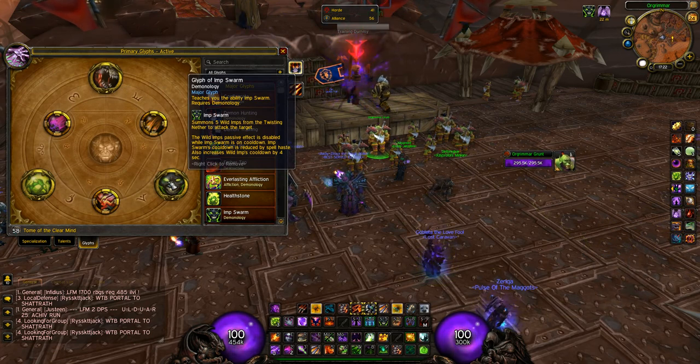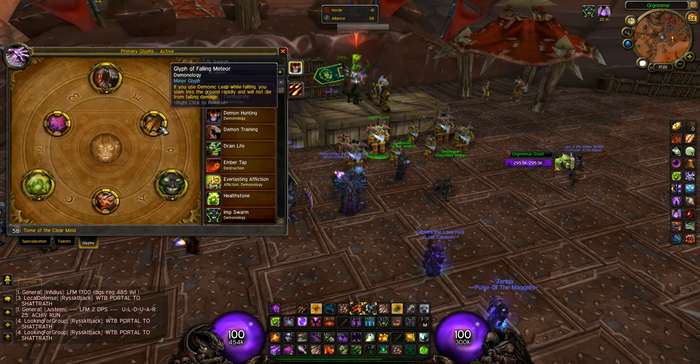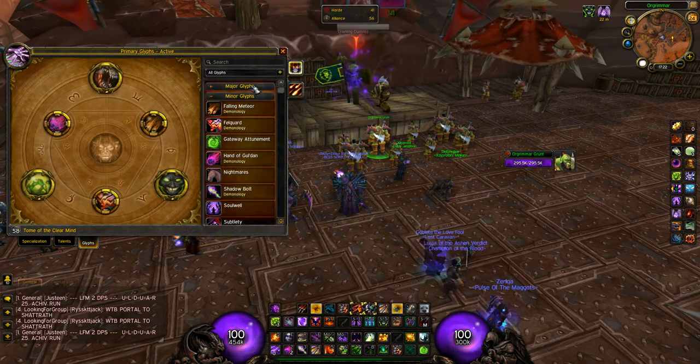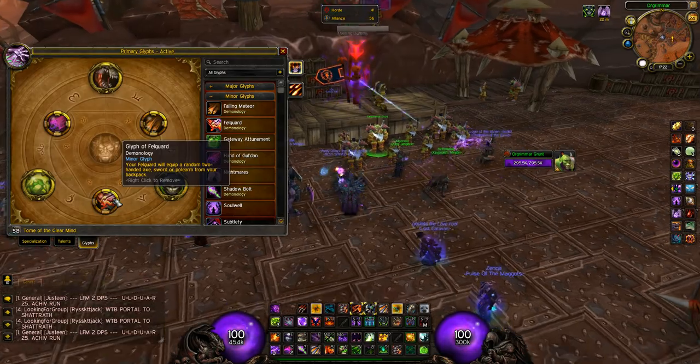In battleground I use the glyph that lets you target Hand of Gul'dan and Chaos Wave, but don't use that glyph in arena - use something else. It's really handy in rated or random battleground though, since it lets you target your Hand of Gul'dan and Chaos Wave, and your area of effect is increased by 500%, which is really handy. Hellstone is a must-have - I'm not even going to explain that, you should know why. Glyph of Imps also - no explanation needed. For minor glyphs, Glyph of Meteor Fall is really nice. If you play random battleground also use Nightmare.